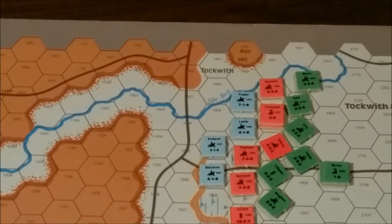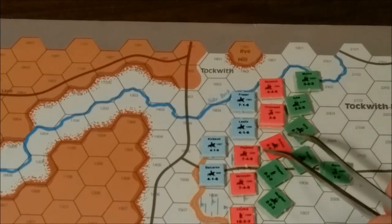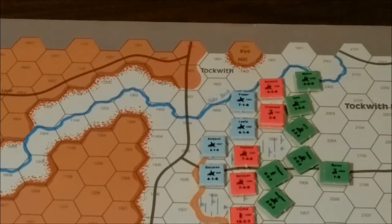We have a few units out to the west. We'll have to rally this unit, or attempt to. It has a morale of four, and Cromwell is adjacent, so it gets to add his three, which will be seven — that's an automatic rally. You don't even have to roll for it. So this unit is in good order again.